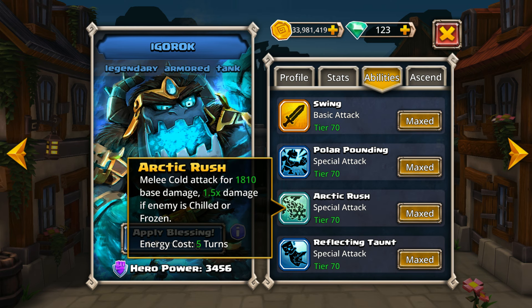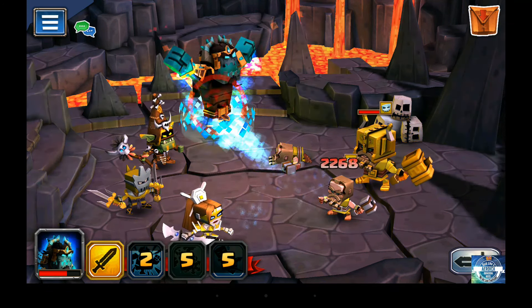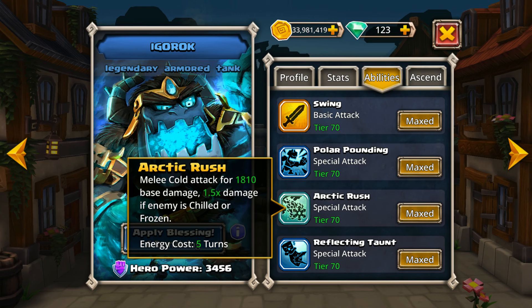His next attack is going to be Arctic Rush, which is a melee cold attack for 1,810 base damage, and then a 1.5 damage multiplier if the enemy happens to be chilled or frozen. This doesn't necessarily have to come from Igarak himself — if you have an all-water team and other heroes within your team were able to create that effect on an enemy, then Igarak would be able to take advantage of that and create quite a bit of damage.